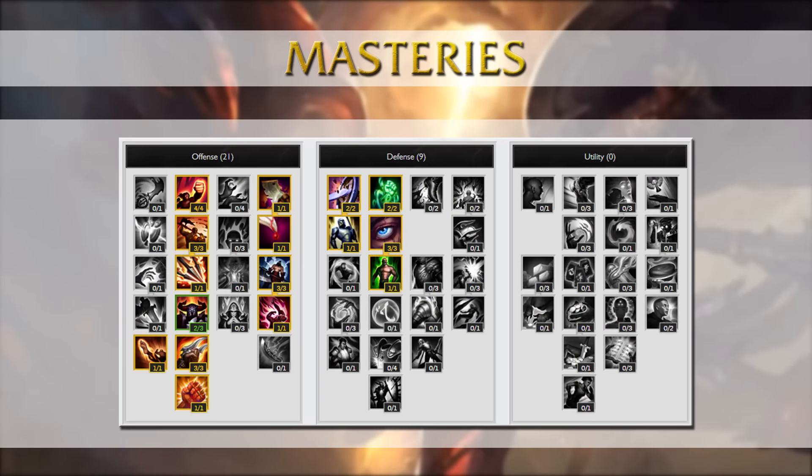For the masteries, however, it's a standard 21/9/0 build, so that means all the AD and all the attack speed masteries but no Spell or Blade Weaving. For the defense tree it's a very standard 9 points, nothing extraordinary.